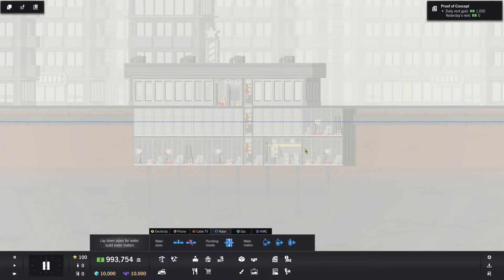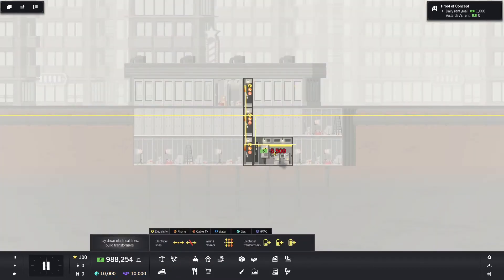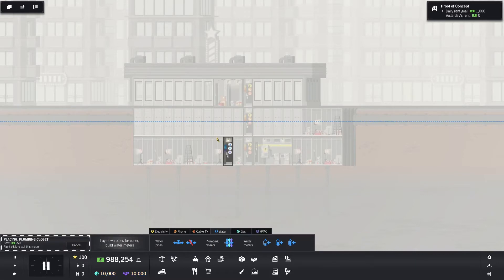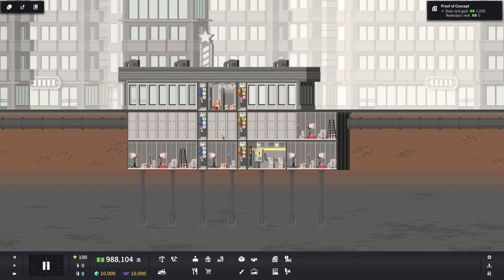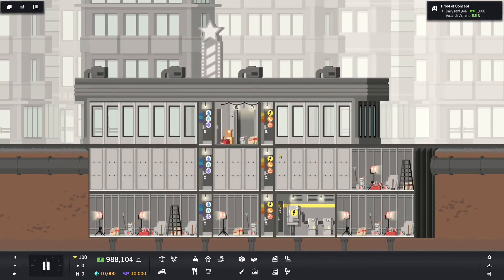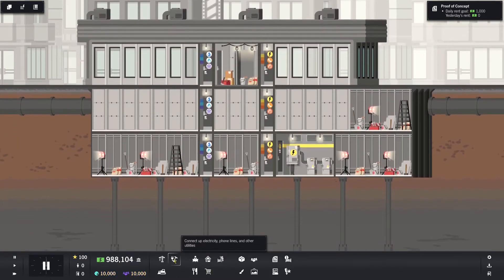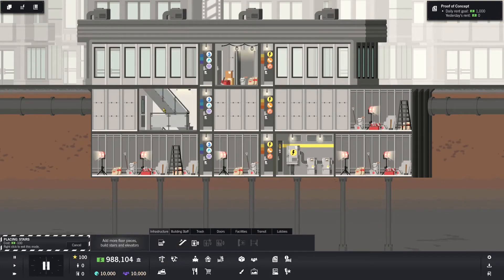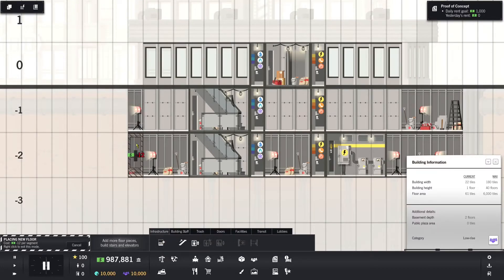I can either bulldoze this — which we're going to do — and I'm going to move this over. I'm going to do on either side of the elevator for the electrical closets and the water closets — I'm going to try something new. Normally I have them all on one side; this time I'm going to put them on either side. Think of it like the utility closets that are near an elevator. We're already 10 minutes in and I haven't even done anything yet.